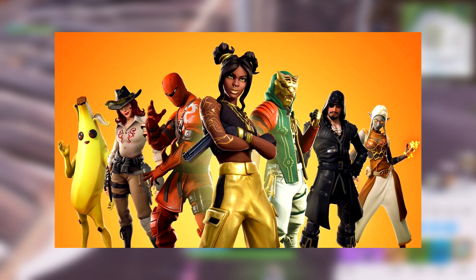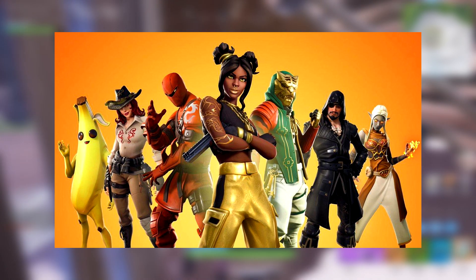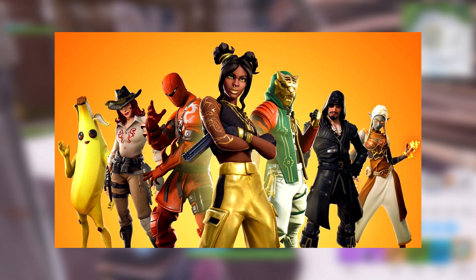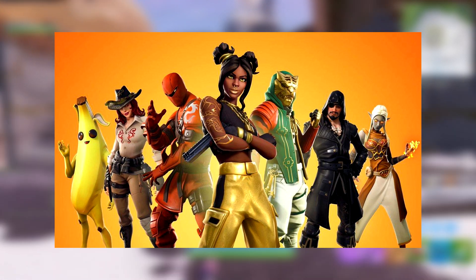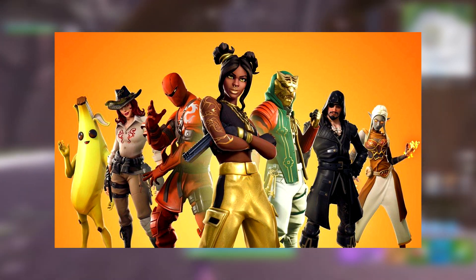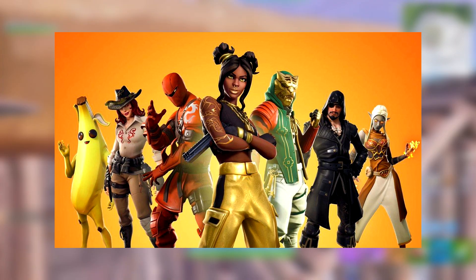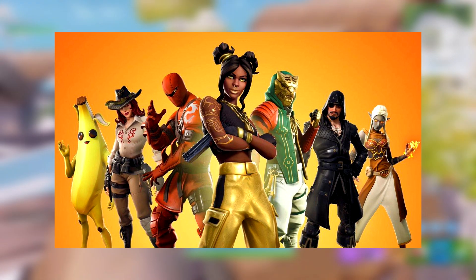Moving on to the next one — it's a cowgirl look-alike, which is obviously themed around pirates since this season is all based around pirates. It looks like a pirate girl or queen. She looks pretty basic. She could be a starting skin or she could tier up — I'm assuming you can go up in tiers with her, but I'm not sure how it's going to work out.